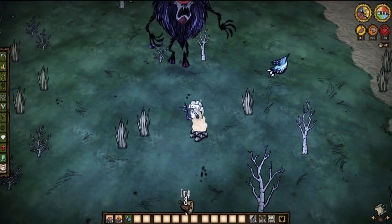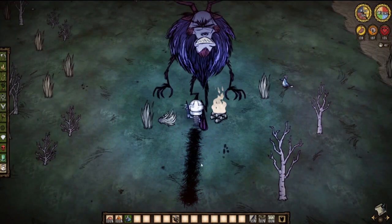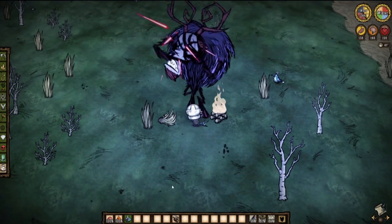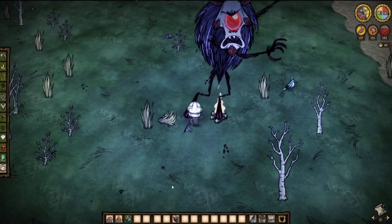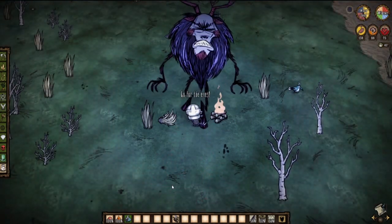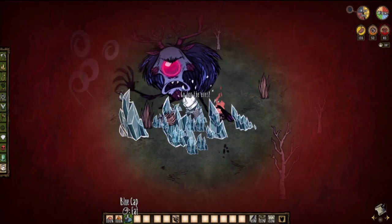The Deerclops will drain your sanity at an insanely fast rate, which is why we're going to tank and spank him rather than trying to kite him. I recorded this during Winter's Feast so he looks different, but the strategy also works with the base version of Deerclops. Just make sure you stand right next to the campfire, have faith, and don't run away in fear.